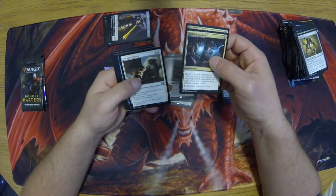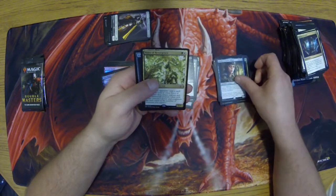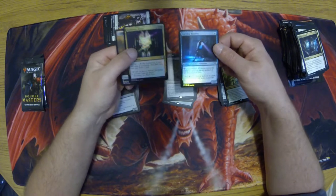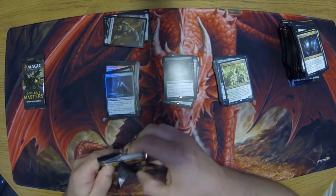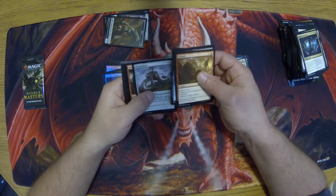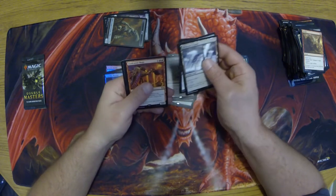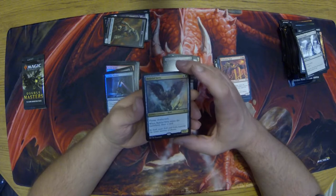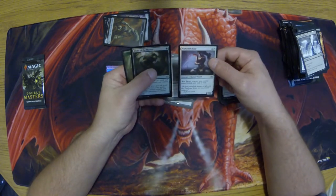Death Ritual. We've got Braids. Voice of Resurgence. And another Death Ritual. Still looking for a Mox or a Force of Will — let's see if we get one. Dark Steel Citadel. Dual Caster Mage. Baleful Strix — I feel like this wasn't a Rare before, but apparently it is now. And their foils.